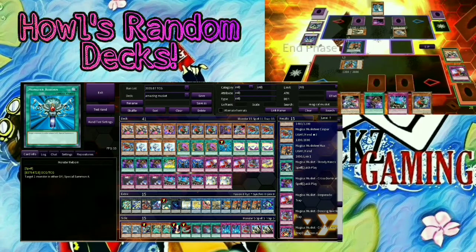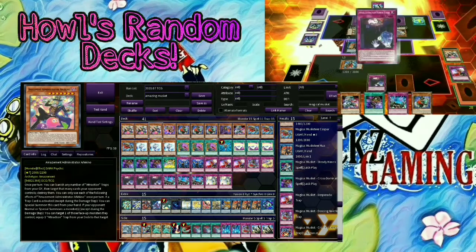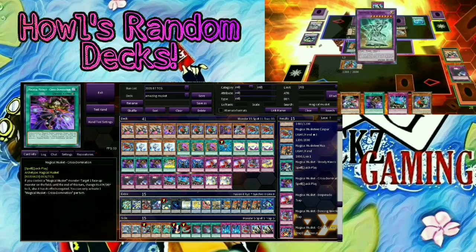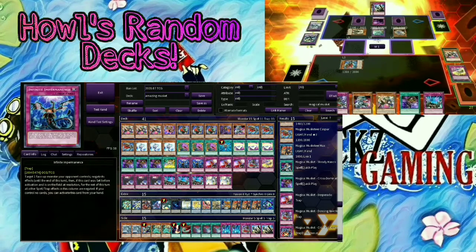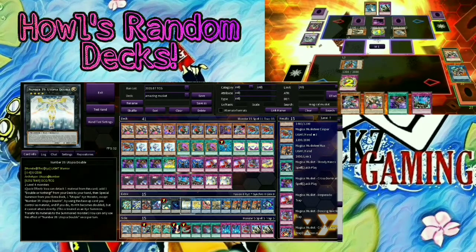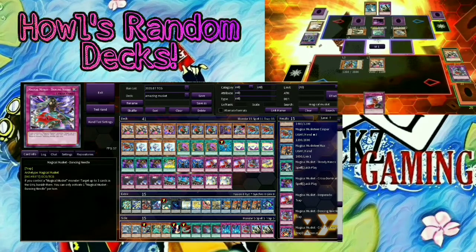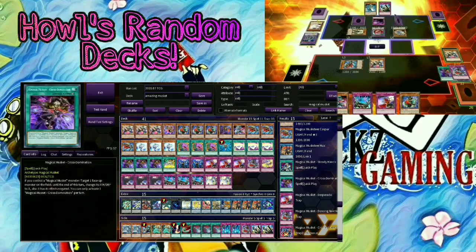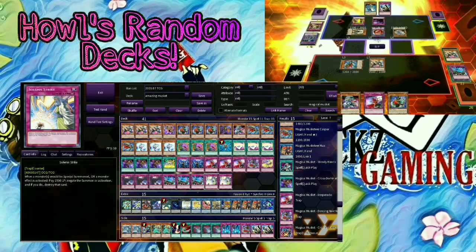Monster Reborn — nothing here is restricted from special summoning, not even Arlenkino. Your Time Tickets of course search out everything. Double or Nothing is your only OTK option here. The 2 Infinite Impermanence you could easily cut and put in some Solemn Strikes or Solemn Judgments. Get your side deck down with a bunch of side deck options. Your 3 face-up poppers, a better DD Crow to remove 3 cards, your Amazement stuff, your spell/trap negation, and your monster effect slash special summon negation.